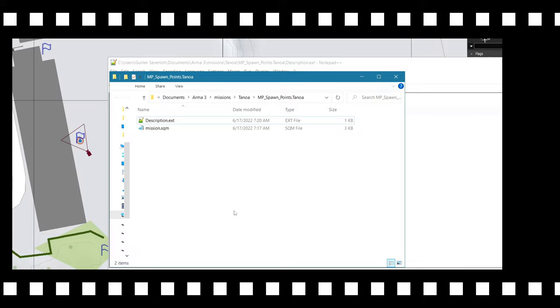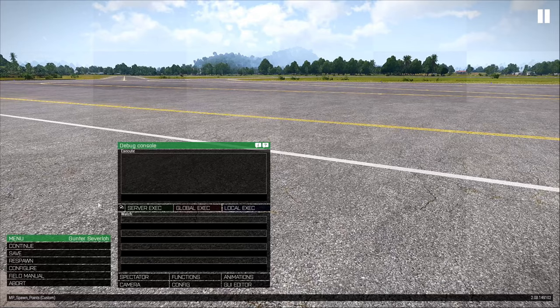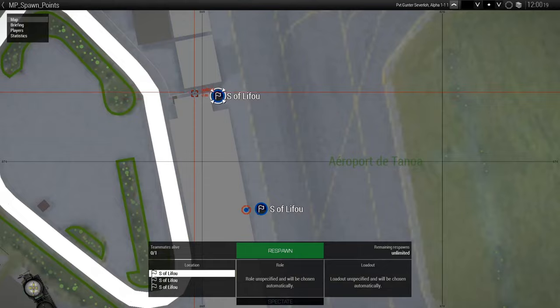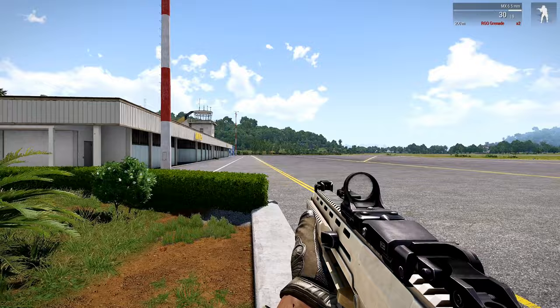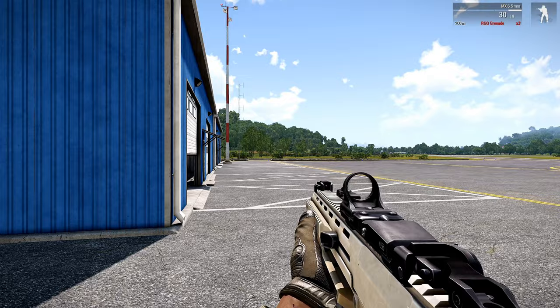Back in the game, we'll go to the MP LAN server. This menu is not going to show up until you respawn — until you're actually dead. Hit respawn and everything goes to the map, where you'll see the three respawn points we created. Let's spawn into the grass — here we are. If we respawn again, we can choose a different location — here we are.